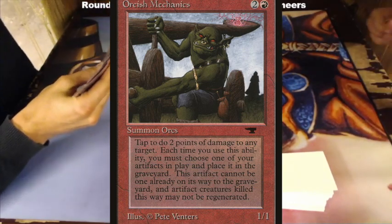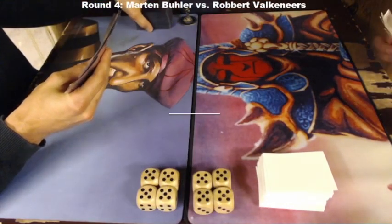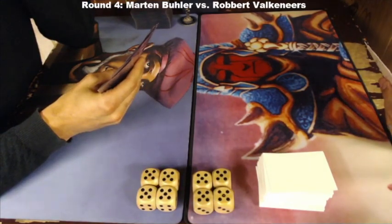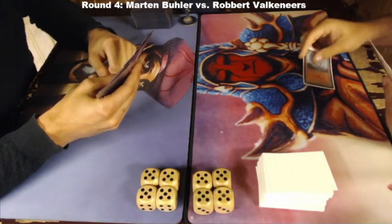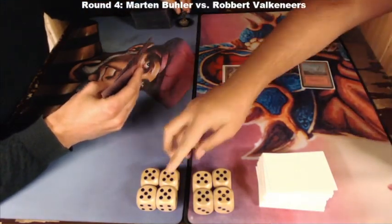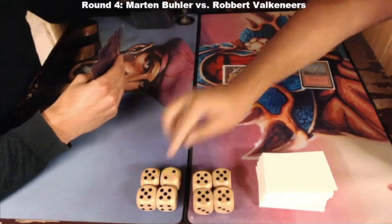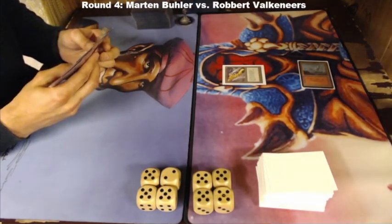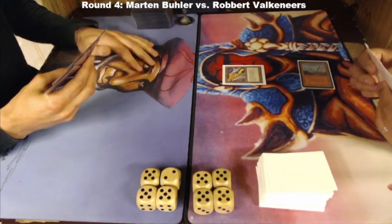So let's continue on to game number one. Game one with Robert on the play. There's a Mountain into a Black Vice — a very good start for the ATOG deck. Black Vice, one of those staple cards for the ATOG deck.